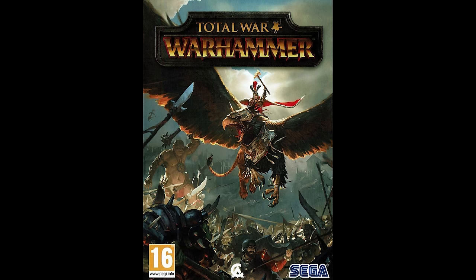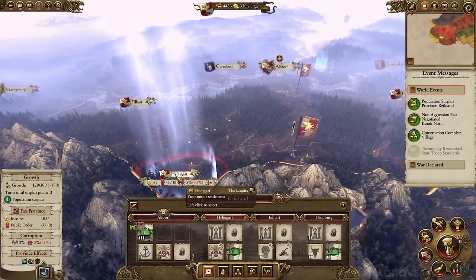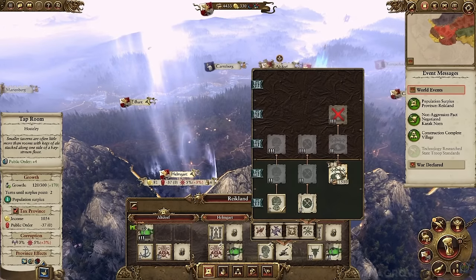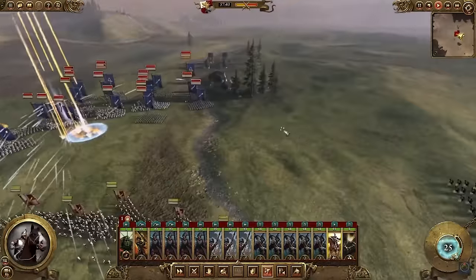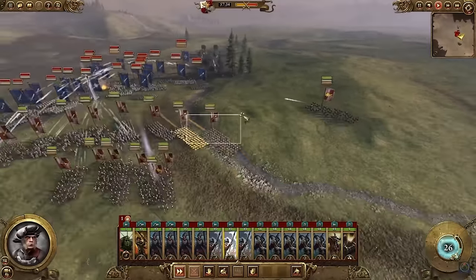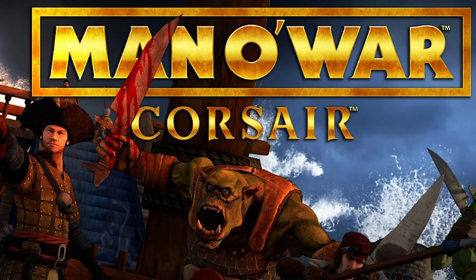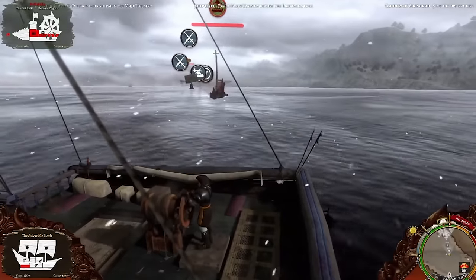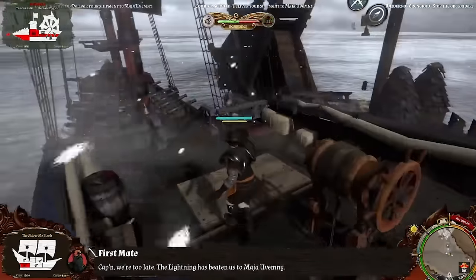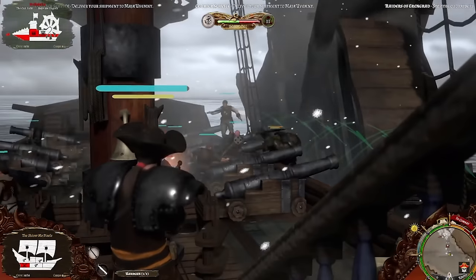Here it is — the big one. Total War: Warhammer was released in 2016 as a turn-based strategy and real-time tactics video game, developed by Creative Assembly and published by Sega for Windows. The first Total War game not set in a historical setting and the 10th title in the series, with both single and multiplayer modes and enormous amounts of additional downloadable content. Man O' War: Corsair was released by Evil Twin Artworks in 2016 — a naval combat and exploration game for Linux, Mac and Windows, based on Games Workshop's 1993 tabletop.